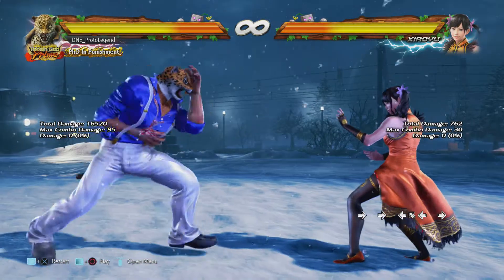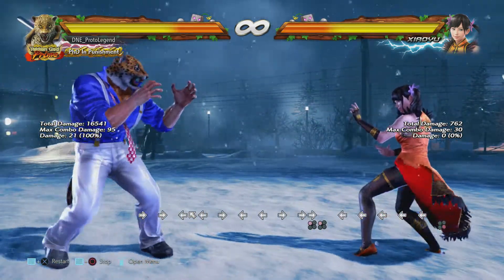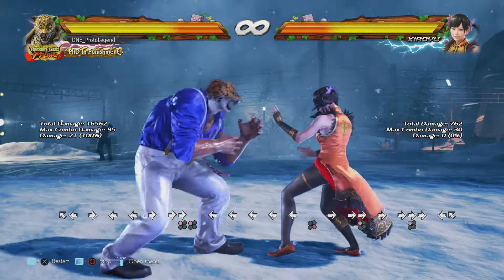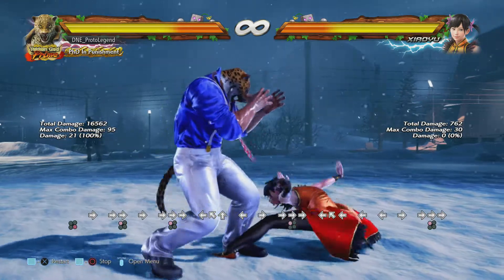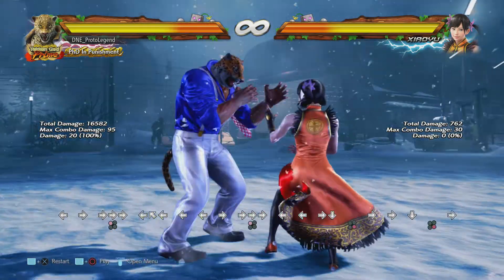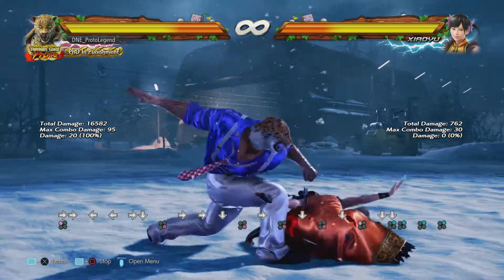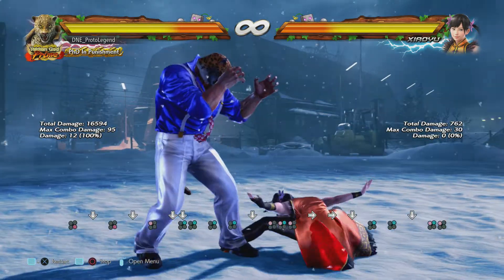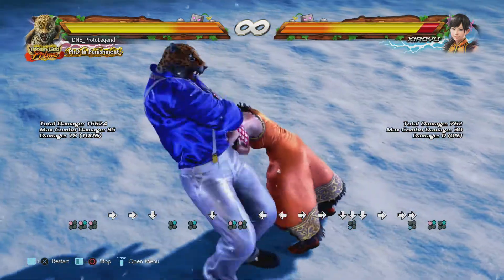We have a few other options, but these aren't as safe. Forward 1 can be ducked in AOP, and if we whiff this move she can punish us. Because this is our main gap closer, this is really bad to do — so don't try that. Wall standing 4 is also going to whiff a lot, same thing with wall standing 2-2 and wall standing 1 plus 2. These are all going to whiff.